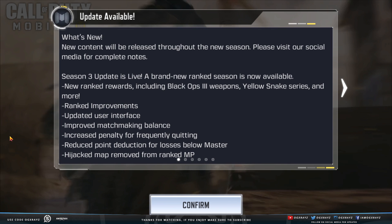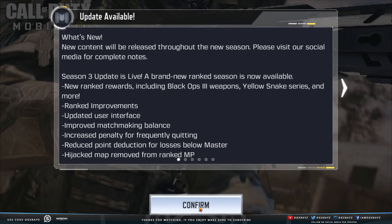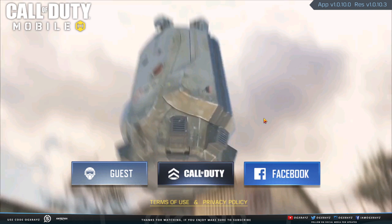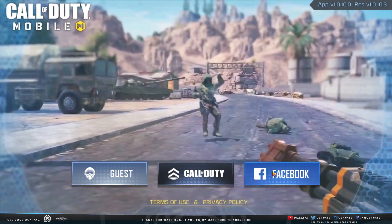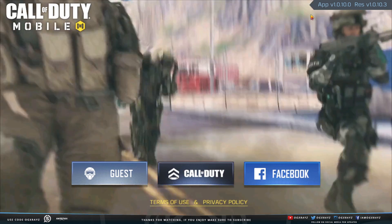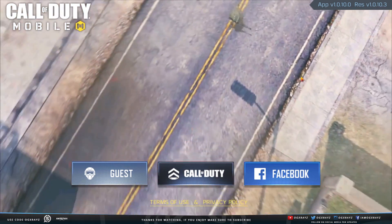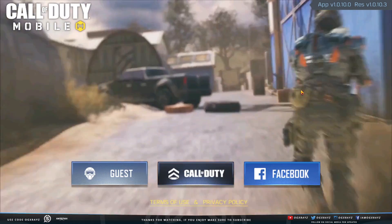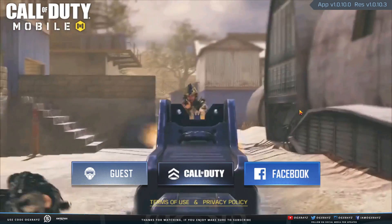The game is starting to work now. It says we've got an update, and you can accept. From there, all you have to do is log into your account — you can see we are updated to the correct version. So again, if you're having issues, uninstall the game, reinstall the game, and it should work again.